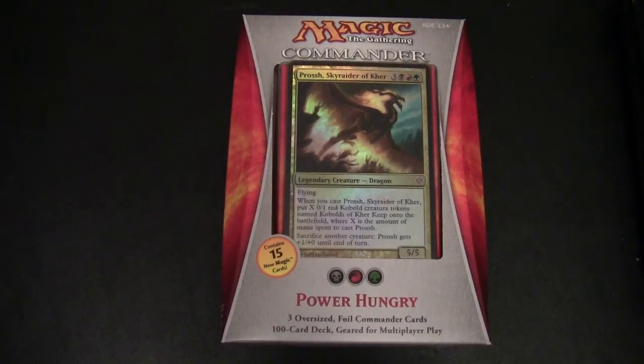Hello and welcome to another Magic the Gathering video. This is the fourth of five unboxings of the Commander 2013 product. This is the Power Hungry Commander deck. This particular colour shard, if we base it on the Shards of Alara shard naming, is the Jund — so it's black, red, green, where red is considered to be the primary colour, and black and green are the secondary, although in the Commander decks I don't know whether that has any special significance.